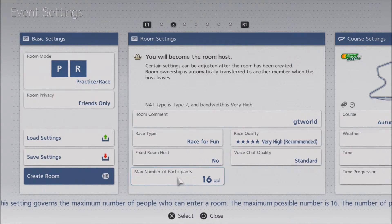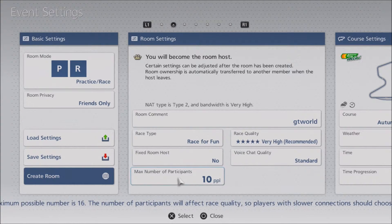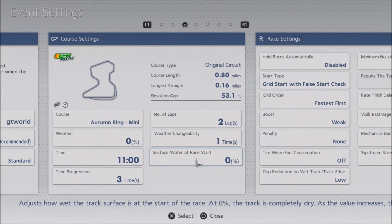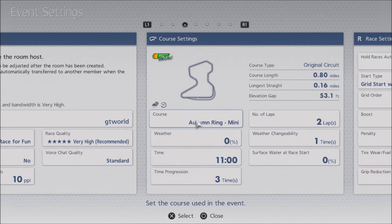If you've got a good connection and you have 16 friends who might want to show up — maybe 10 or 12, 8 is good, 10 is good. Whatever you want to put there is fine — it's up to you. So that's the basics. Now we get into course settings.